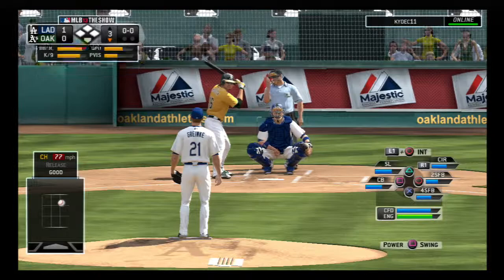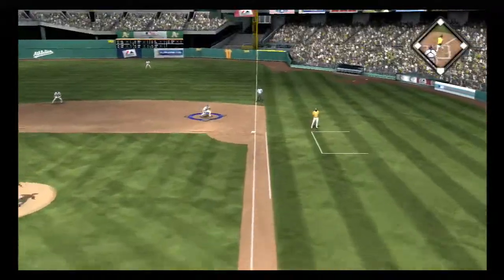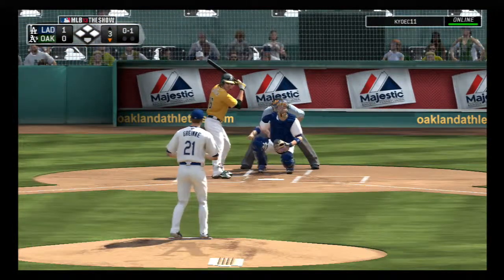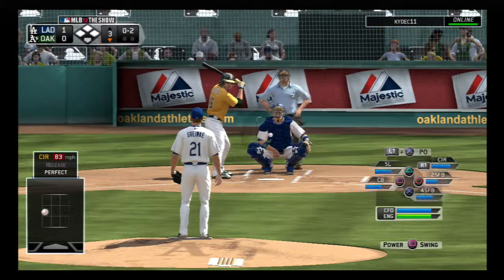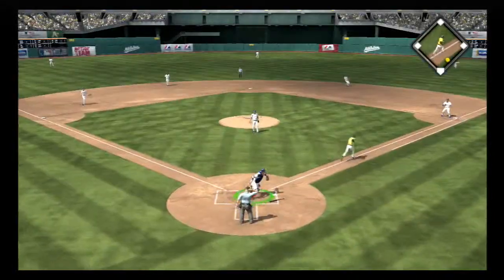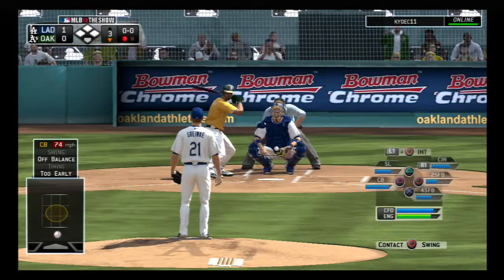Josh Reddick makes his way to the plate to get us started in the bottom of the third. He's out in front as he pulls this one down the line at first — foul for the first strike. This catches the inside corner — good spot, it's 0-2. Struck him out, but he'll try for first on the dropped third strike. The throw to first is in time to get him — strikeout, a 2-3 put out for out number one.